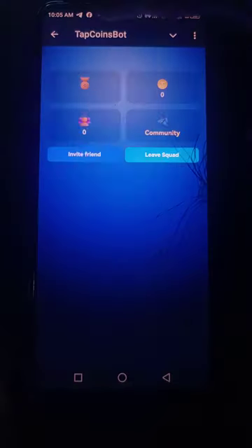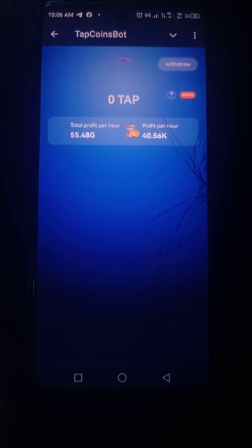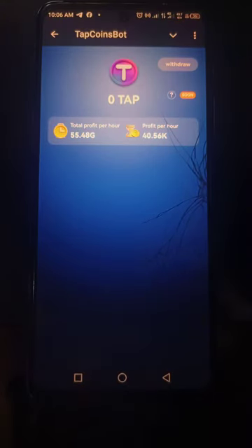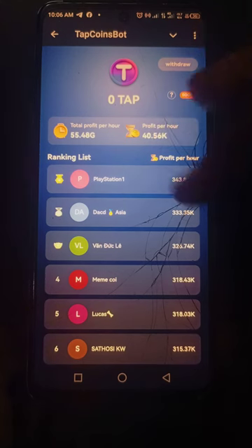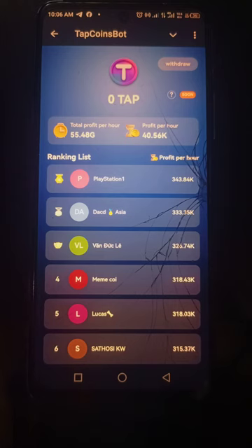The next one is the community I'm in — I think it's Top Coin Vietnam, I don't even know who put me there, I'll check later. Then this shows how many taps and the total profit per hour that I'm getting. My profit per hour is 40,560 coins — that's what I'm getting.